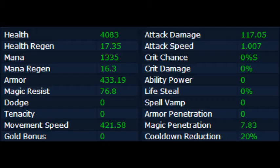Here are his stats, and as you can see his armor is extremely high as well as his health. He has no ability power, attack damage is low, and attack speed is really low, mana as well. But his armor and health is where he shines.